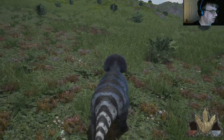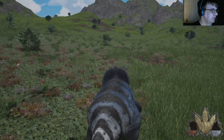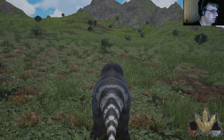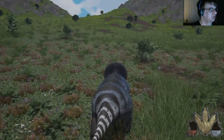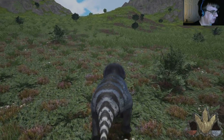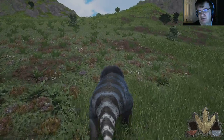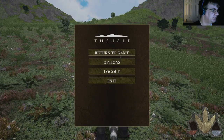There seems to be a little bit of a problem. I'm just quickly doing this dev. They probably know this, but there seems to be stuttering. It does it more so on the Rex than it does the other animals. Let's see if I can run. See, it's stuttering there. I do not know why, but I know it's not my machine because I have a decent PC.